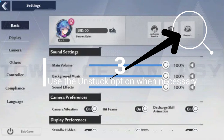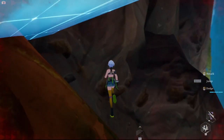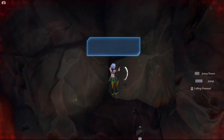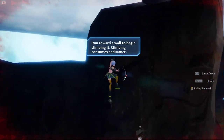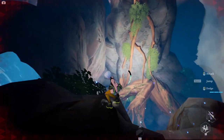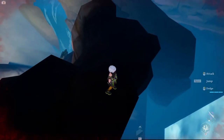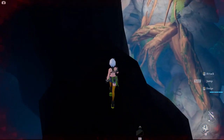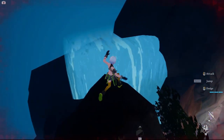Third tip: use the unstuck option when necessary. Tower of Fantasy has a dedicated button that will help you with glitches. MMO games are notorious for having weird bugs that can make your character glitch, or even see the end of the world. Whenever you get stuck or kicked out of the map area, or experience glitches, just use the unstuck button and it should get resolved. The unstuck option is available in the settings menu of the game.